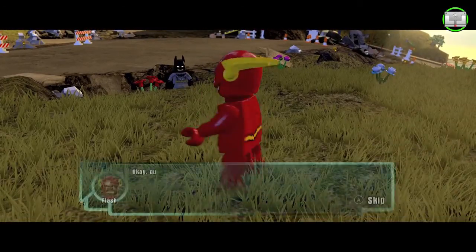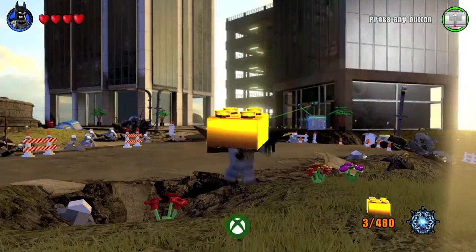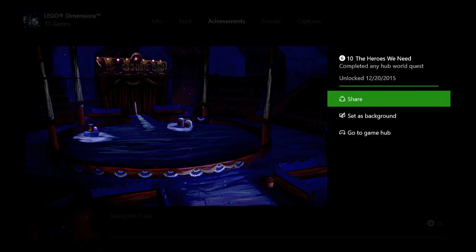Then you're going to head back to the main area and he's going to talk to you for a bit — you can skip it if you want to. But after that you should get a gold brick, as well as the achievement for 10 gamer score. And that's all there is to it.